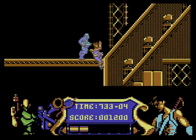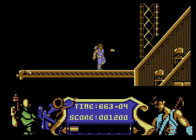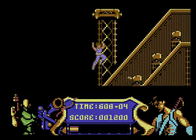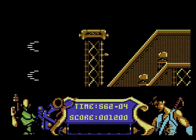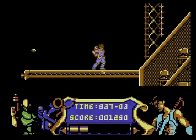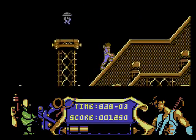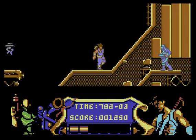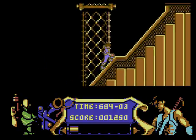He doesn't quite have the agility that he has in the coin-op. I should be able to swing my sword behind me but I can't, and I can't jump up to these platforms. You should have to grab that platform and somersault up, but it doesn't seem to let me.